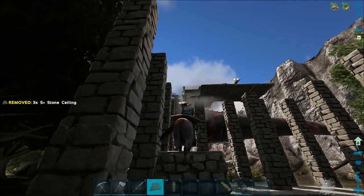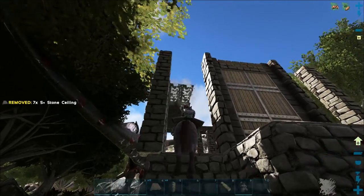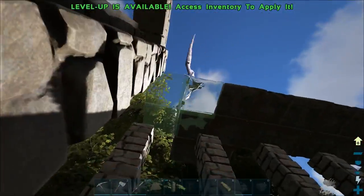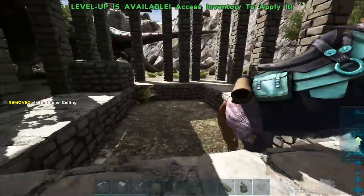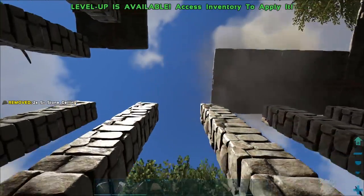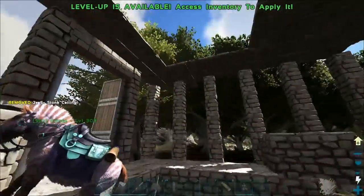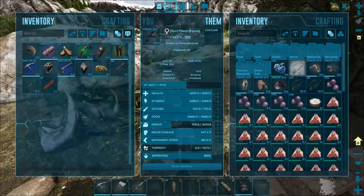Let's get a roof on here. The snap points are so awkward. We're gonna have to grab a couple of our placed foundations back. I could have just put the ceiling at three high to be honest. We have four more for the center - I can leave a little gap, it should be fine. Okay, I think we're good now and ready to lure him into the trap.